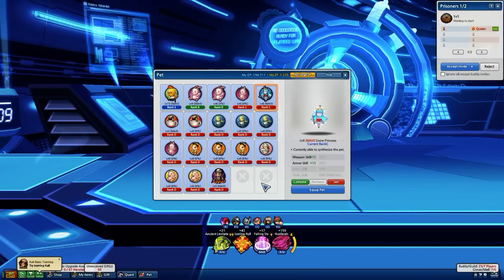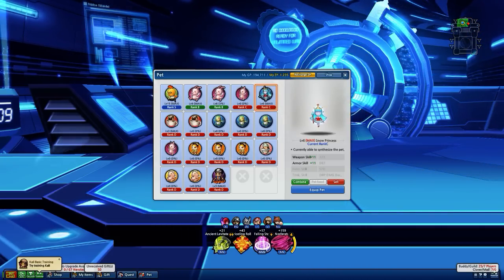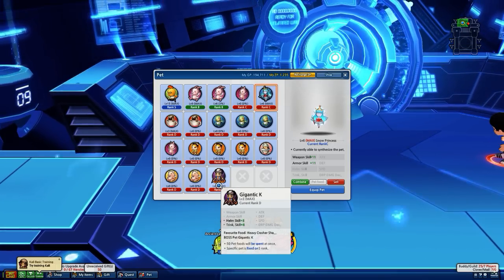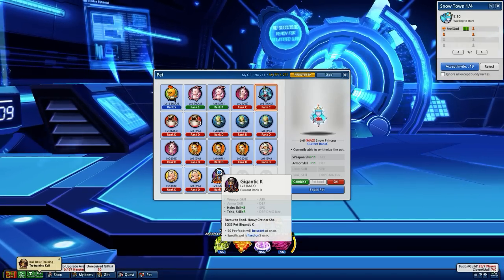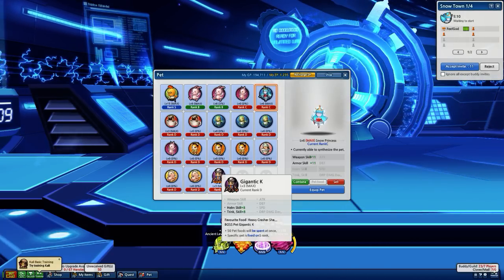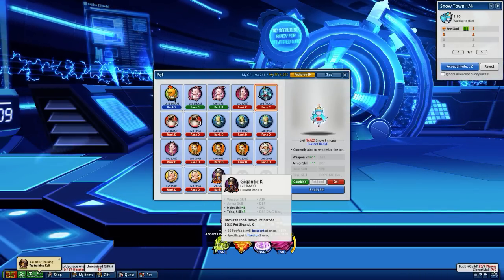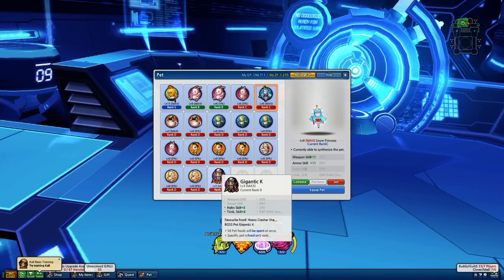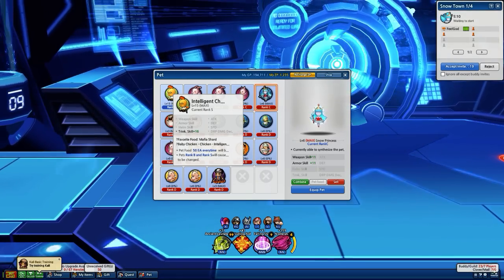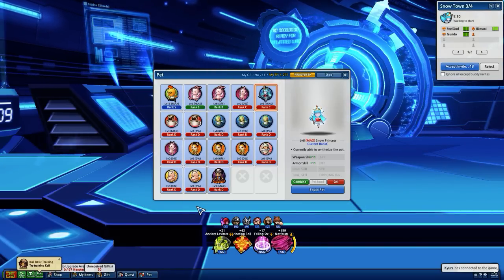From my knowledge of KLS, the pets are actually supposed to come S-rank — not upgraded, but the defense are S. You can see a note that says this specific pet is fixed on S-rank, so I'm assuming that means it's supposed to be S-rank but you're supposed to upgrade it. Favorite food is heavy crasher shards — it's a robot. It's supposed to be really hard to upgrade. If you look at other pets, it says rank B and rank S will cause it to be changed when you combine the same pets, so you get a more overpowered version.